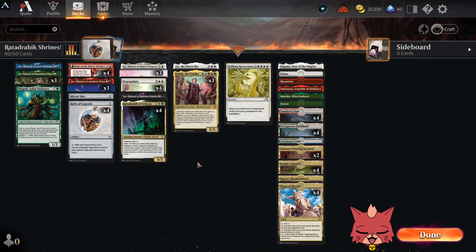Alrighty guys, we're back for some Ratadrabic Shrines, and this is a Dominaria United Standard brew. We're going to go over the deck, then hop right into some normal play mode. For anyone who may not know, I'm Red Cat, and I play aggro decks and any decks with red in them. We do have that Discord link down in the description if you're interested in joining.